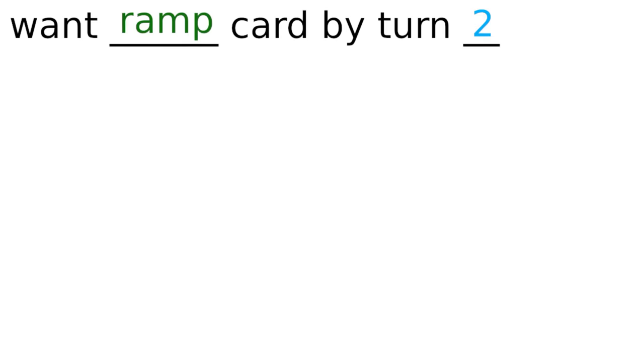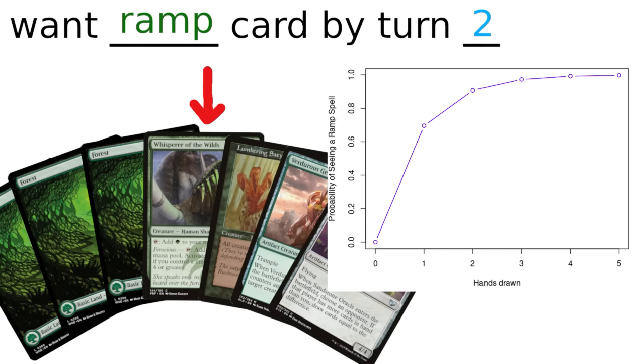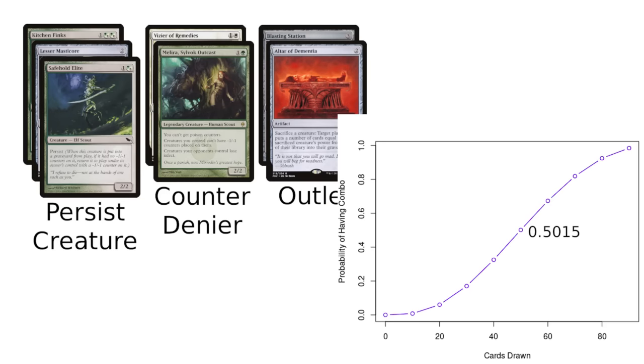Now let's say instead I really want to see ramp in the opening hand and will happily mulligan to get there. If I decide to run 15 ramp spells, then for a given 7-card hand there's a 69.6% chance of having at least one ramp spell. For one hand drawn it's 69.6%, for two hands it's 90.8%, for three hands it's 97.2%, and so on. A simple benchmark you can reference is that you need 10 of a card in a deck to have it show up in a given hand more than half the time. You could also do this sort of modeling for a combo deck — for a hypothetical persist combo deck running no tutors and no partial pieces, you need to draw roughly half the deck to have a better than half chance of drawing one of each piece. There's about a 1 in 400 chance of drawing it in the opening hand. Another possible calculation would be modeling land drops given a certain land count.